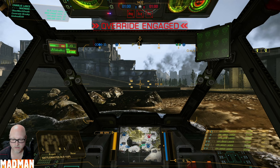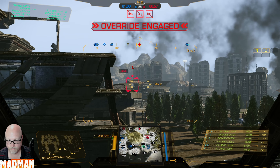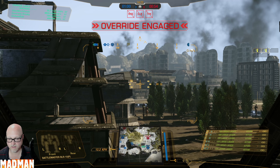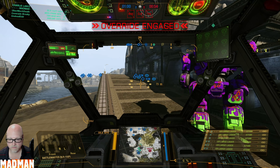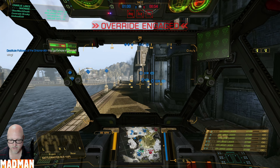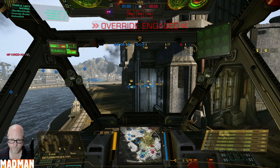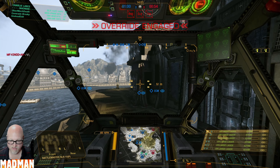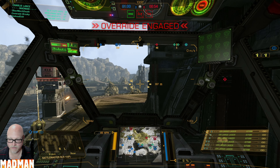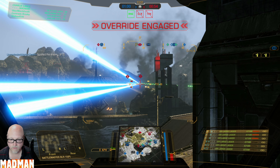Good day, folks. We are in a long-range Battlemaster build today — the ER large laser build. We need to get ourselves in a position where we can start shooting from a distance. I'm not going to go in the middle; that's too obvious. I'm going to go around the outside. I can duck back around the corner if need be, and I'm at range which I can deal with, but the enemy may not be able to.